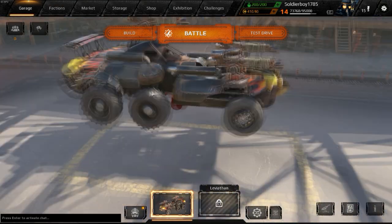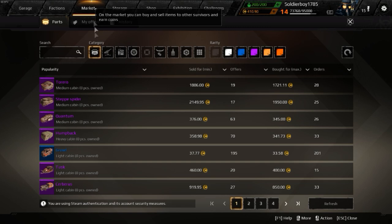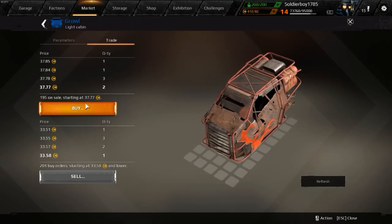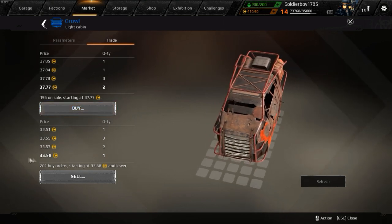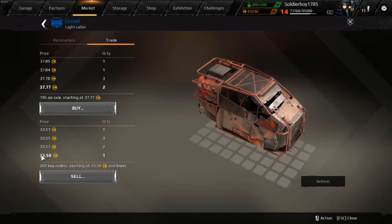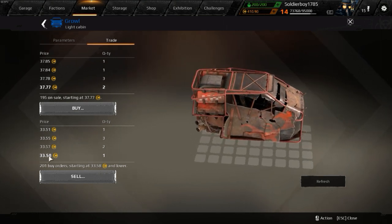Another way to make money in Crossout involves market flipping. Find the Growl on the market — you're going to want to buy low and sell high. You want to buy as low as you can, like these guys here who are buying for $33.58.